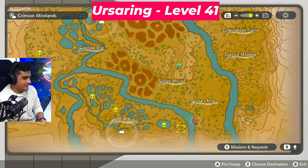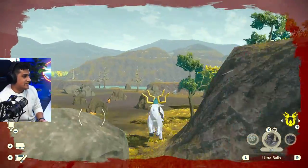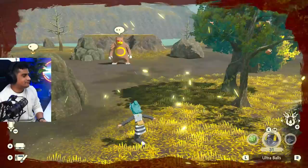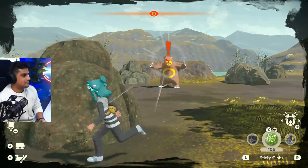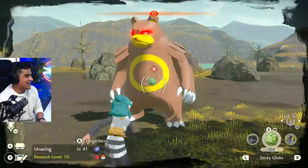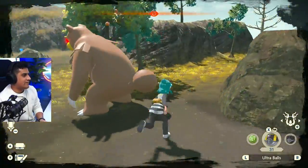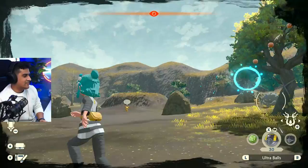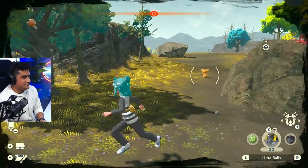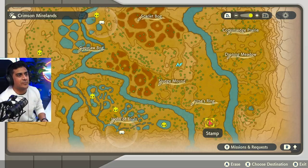Once you cross this little river here, you're going to bump into the second Ursaring. There he is. I still got hit by the stun — I was trying. One, two, three, four — I won't even get that off. Hit it from the back. Beautiful job. Marking that on the map as well. Second Ursaring complete.